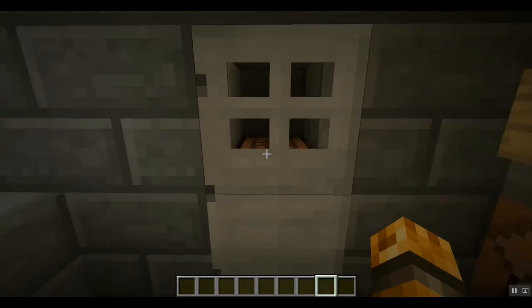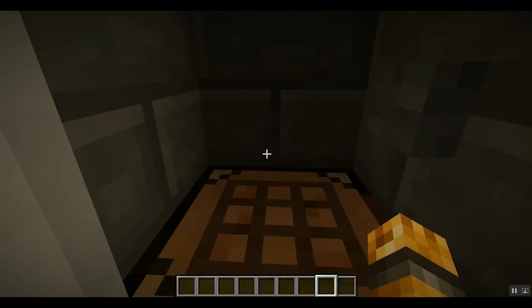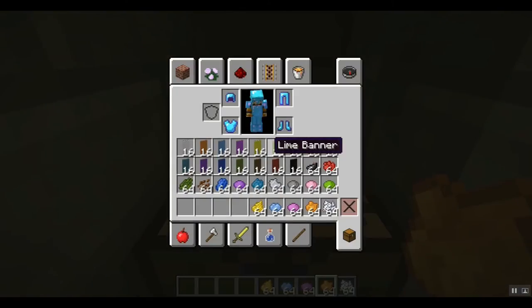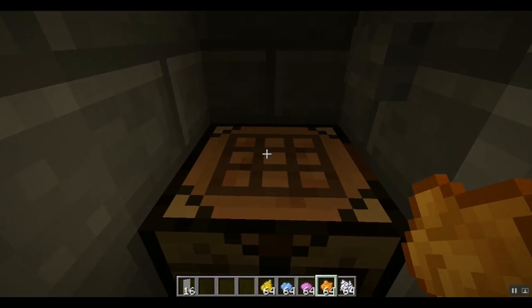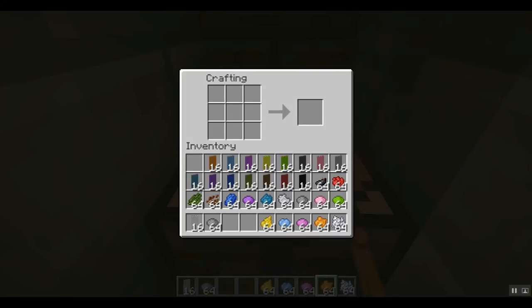Let us get to some crafting on banners. Now what we have here are a whole bunch of different banners and a whole bunch of dye. There's your whole collection of dye and your whole collection of basic banners that you can work with. Now let's start off with something simple — let's grab some white banners. In order to make a banner, all you need is one stick and six blocks of wool. Place your stick down here, your wool up here — one, two, three, four, five, six — and you get banners.